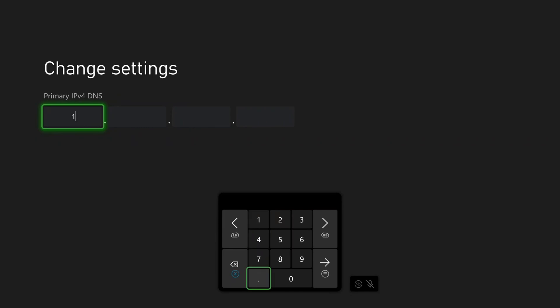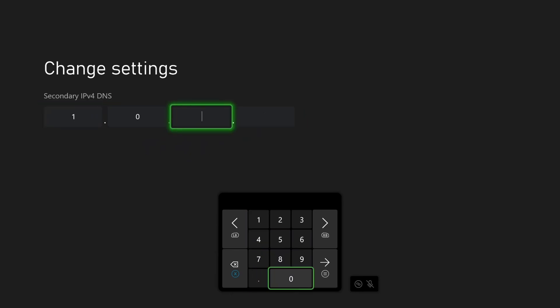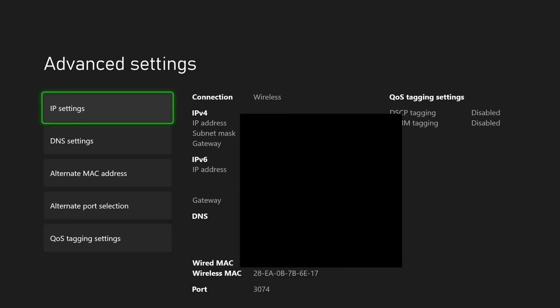So the primary DNS is 1.1.1.1 — press the menu button to confirm. For the secondary, type in 1.0.0.1. The reason we're using the Cloudflare DNS is because it's often cited as the fastest DNS service globally due to the number of servers.